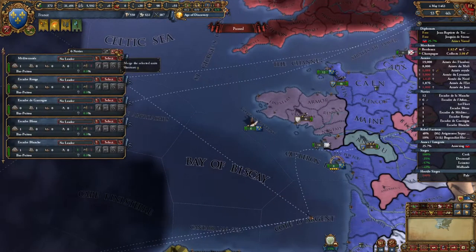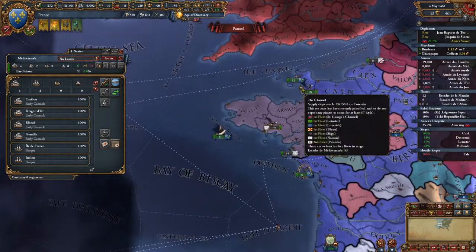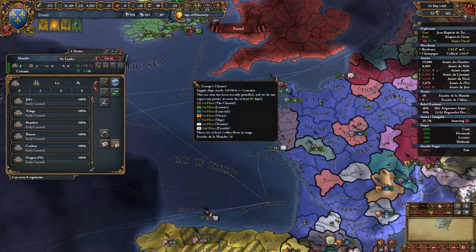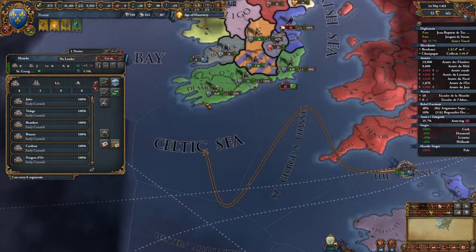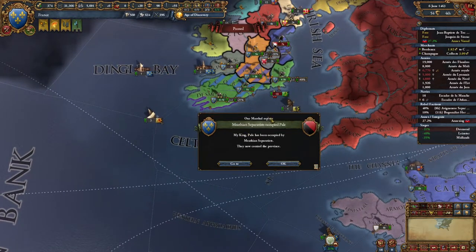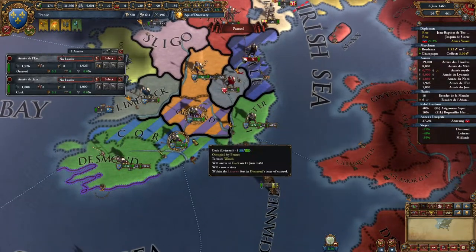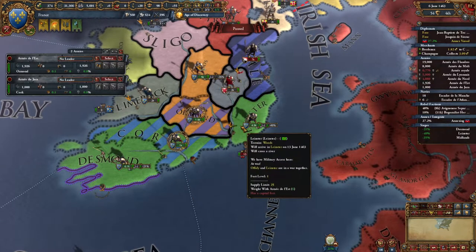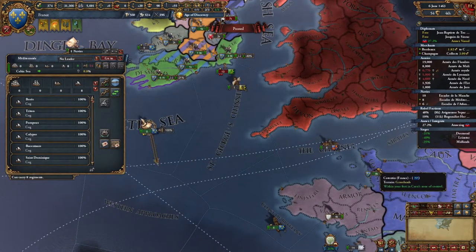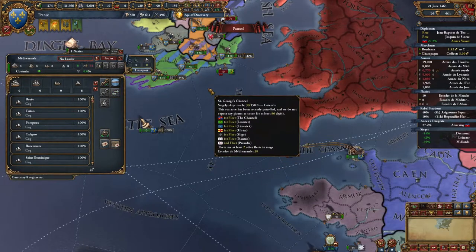Actually, we could get this navy flexing a little bit — these heavies. Let's get our heavies flexing. Eight heavies — let's come over here and actually help blockade Desmond. That will make that siege go significantly faster. I am a doofus because I completely forgot there was a rebellion going on. Go get these 8,000 troops. Hopefully they don't attack us with their ships, but we'll engage with ours if they do.